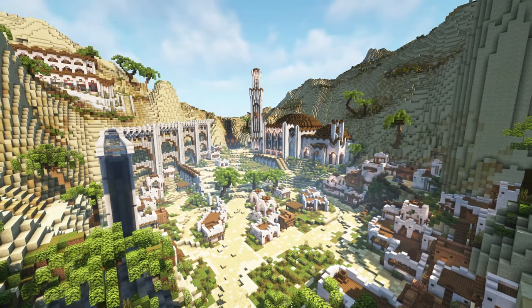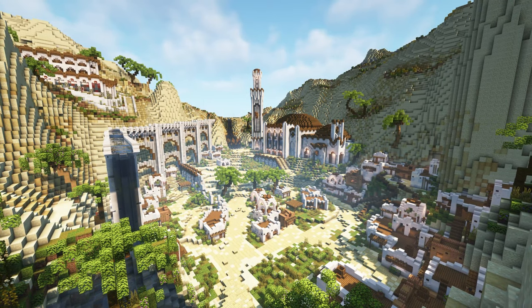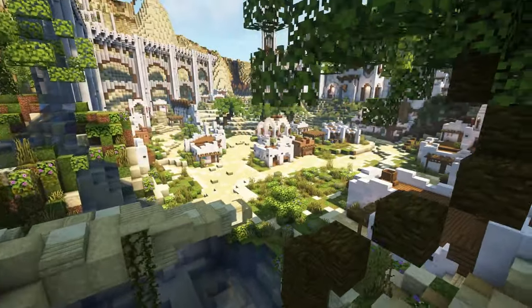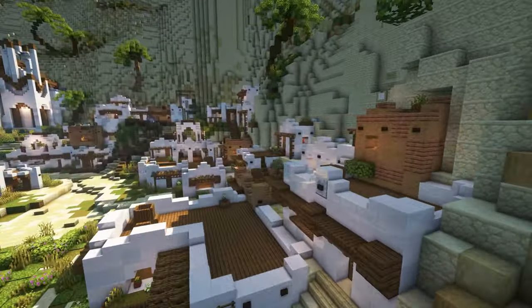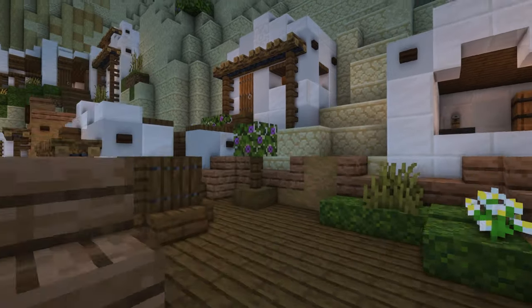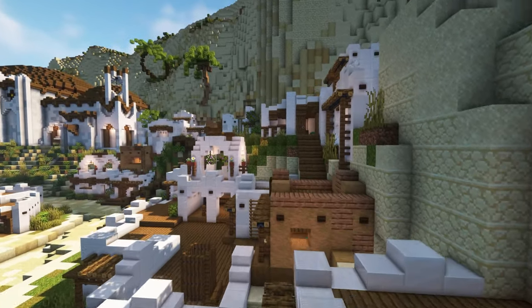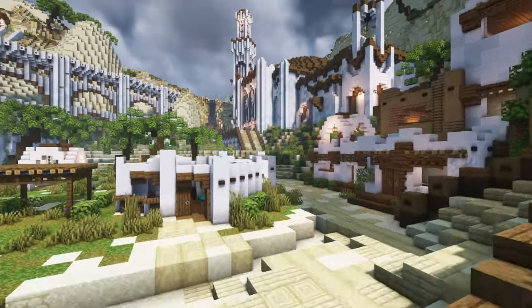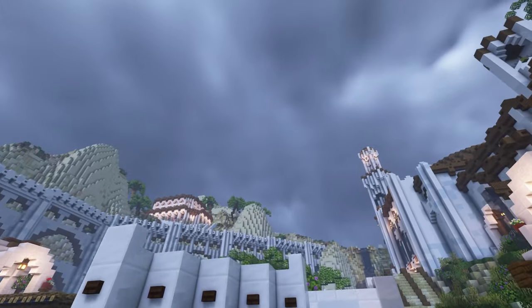Next up we're checking out this amazing desert oasis. This is fairly small compared to the massive city but I think this would make for a really cool survival world map. Just having this already built here and then joining in and building things around it, or having this be a separate kingdom in a survival world, could definitely be very interesting.